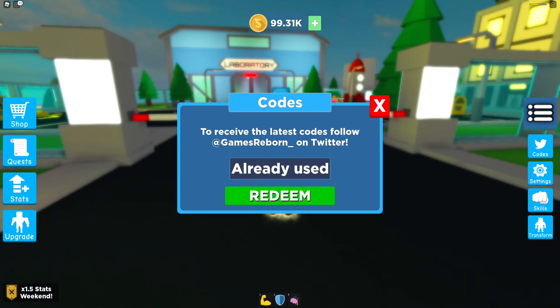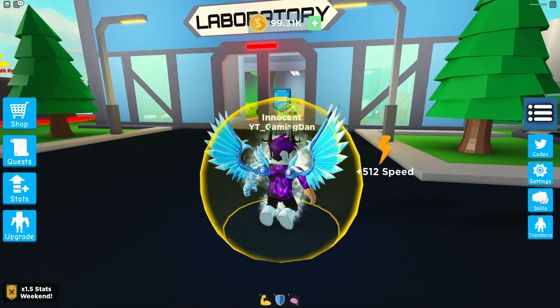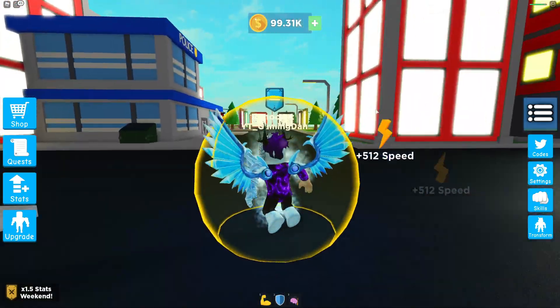Next we have the code 'ninja' — that one still works. The code '20m visits' — let's try that one. Code '40k likes' — yes that one still works. '400k members' — no, that one's expired. The code 'transform' — yes that one still works. And finally the code 'vip tokens' — as you guys can see, that works too. Those are all the new working codes right now for Super Power Fighting Simulator.